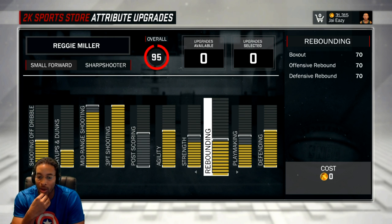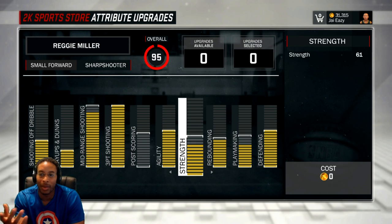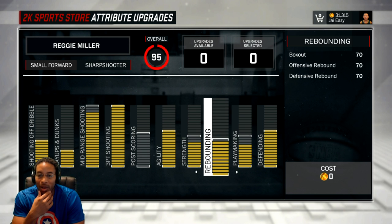I did the same thing for rebounding. My rebounding goes to 72, so I pushed it all the way up to 70. Box out 70, offensive rebound 70, defensive rebound 70. 70 is not that good as far as battling in the paint, but it gives me a chance, and all I really want is a chance. That combined with my strength, I'm able to box people out. I can push people out of the paint. You're not going to push me around.